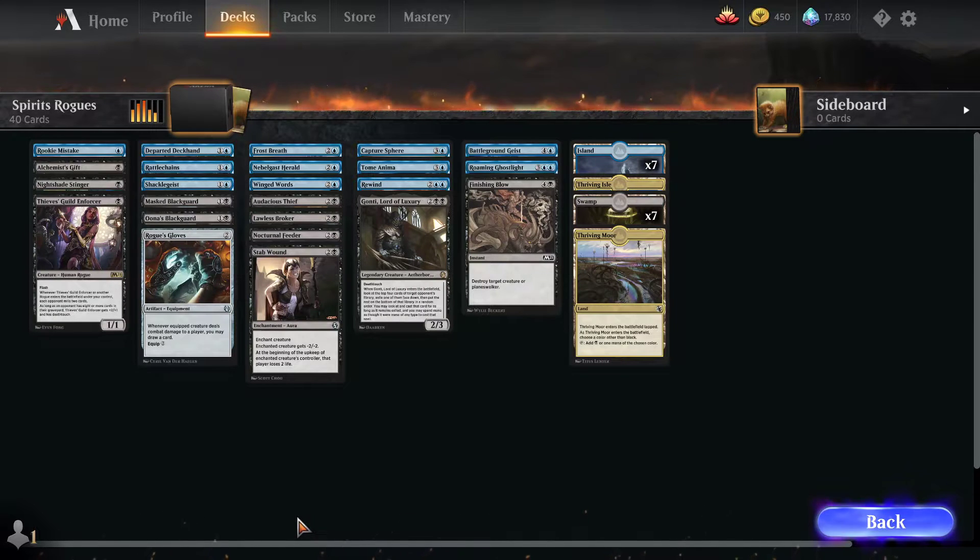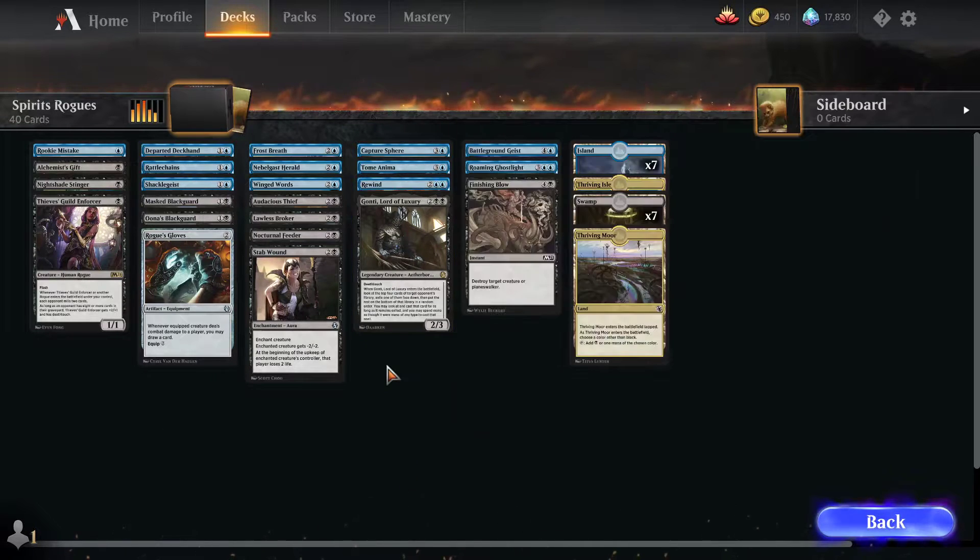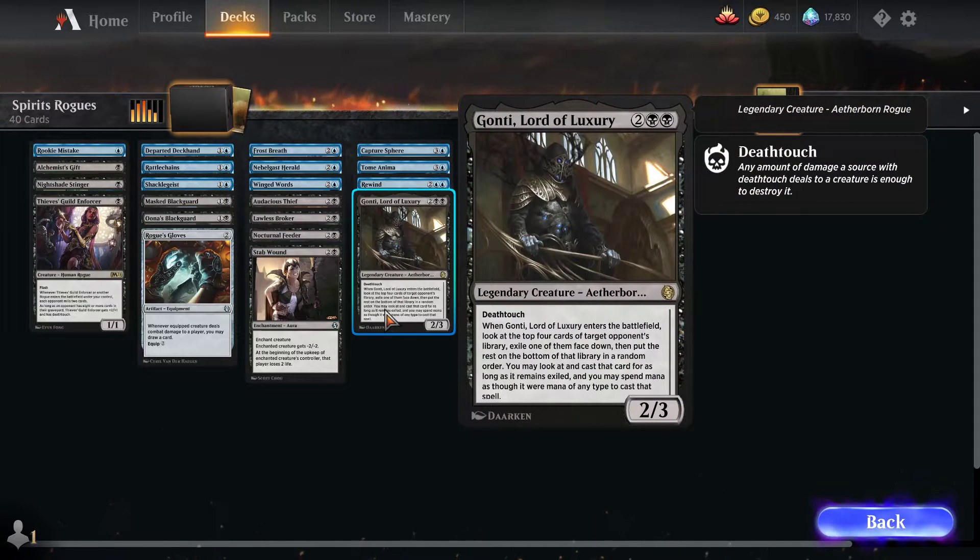It's a pretty cool deck, and I got really lucky this time because both of my decks — both of the 20-card halves of the deck — got two rares. So both the packs: Gonti, Lord of Luxury, a great reprint in Jumpstart. This came from Aether Revolt originally, I believe, or Kaladesh — one of the two in that block.